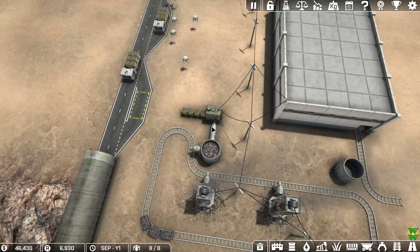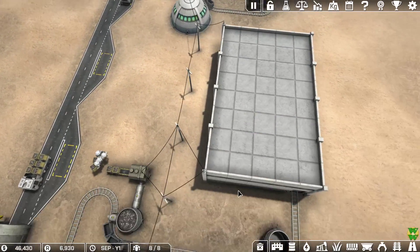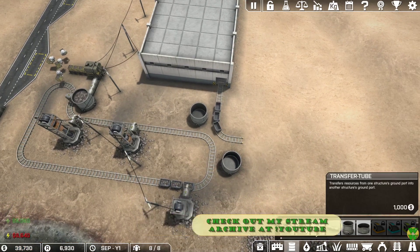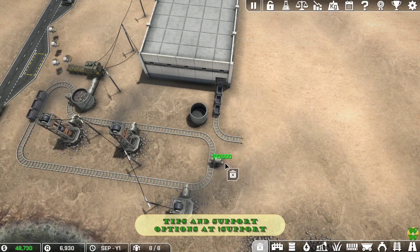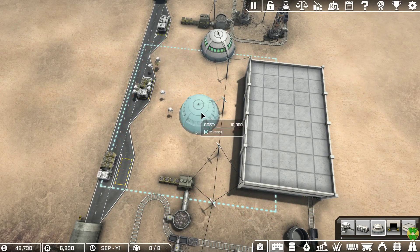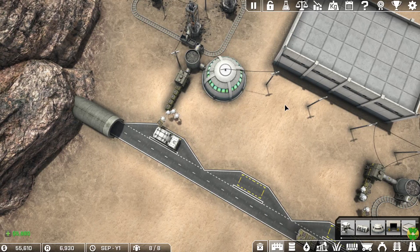It might be best to build another lab and research some iron too. Oh, I can't build a lab way over here — I forgot that labs have to be in close proximity to each other. There's a visible proximity box around each lab, and they must be within range of each other.